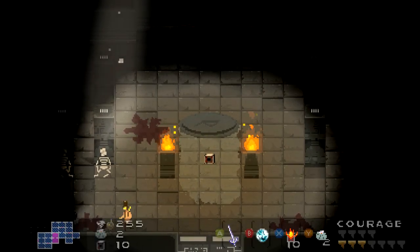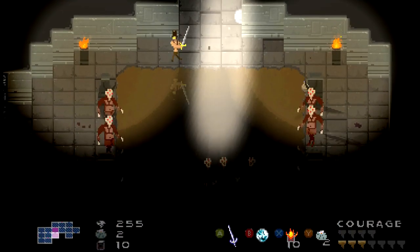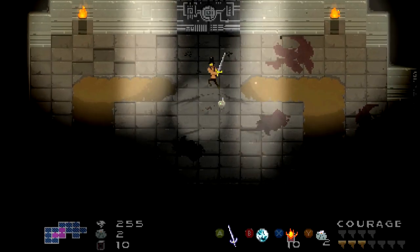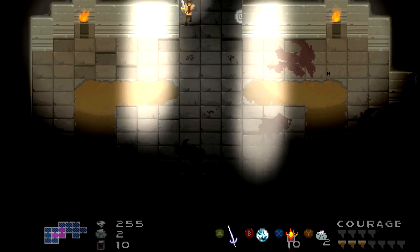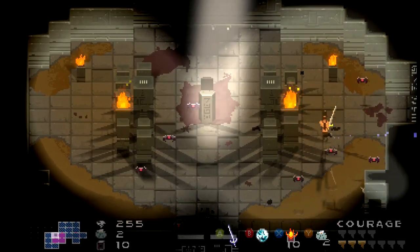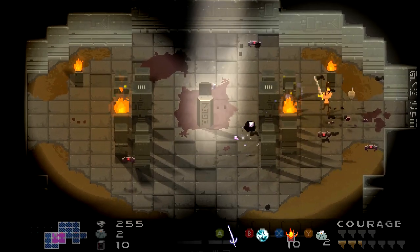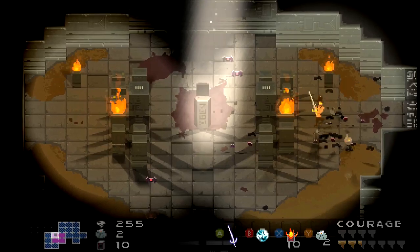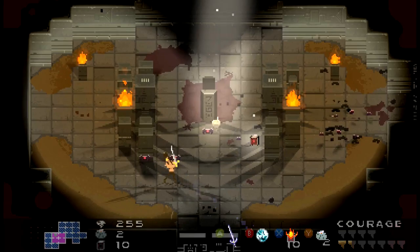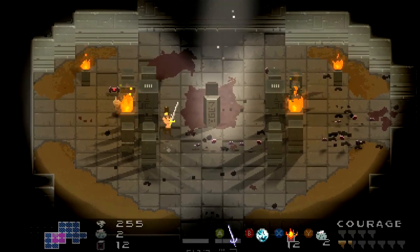Alright you guys, sorry about that — I don't know what was going on. And I accidentally just placed another bomb. We're gonna try to avoid some of this stuff because that was a pretty hard room. I am looking for mainly key rooms. Here's one — oh, this might be a key room. It would be nice to get a few courage points here and there. Good, more bombs — that's good since I keep wasting them anyway. I'm gonna need some.